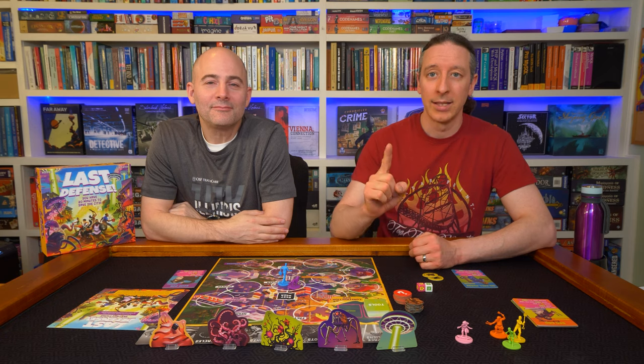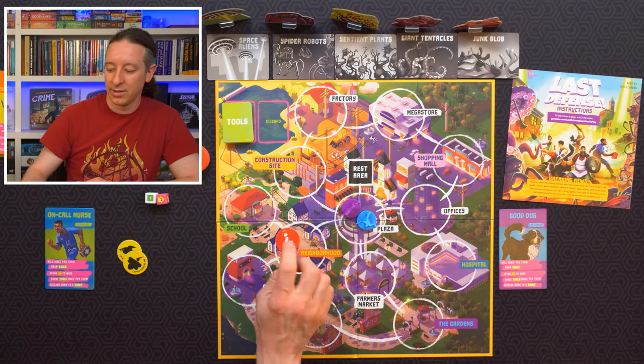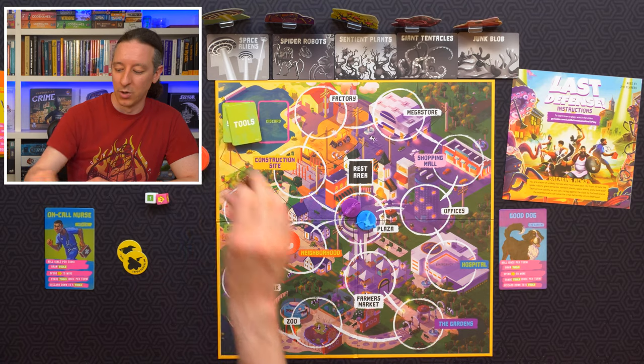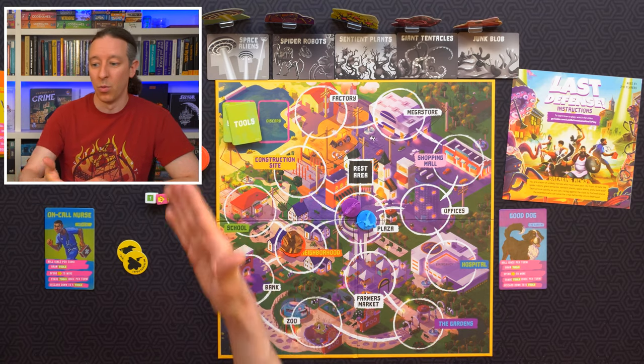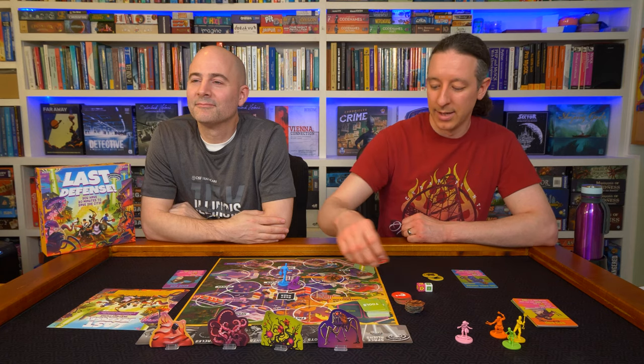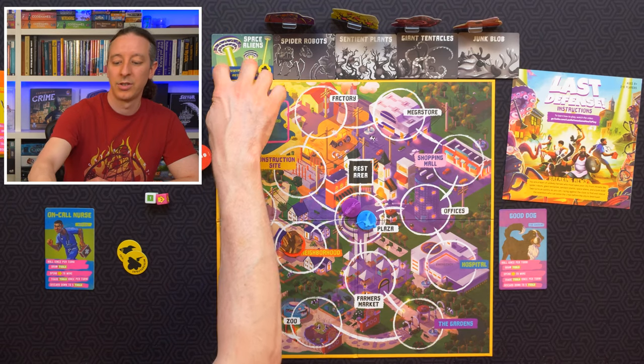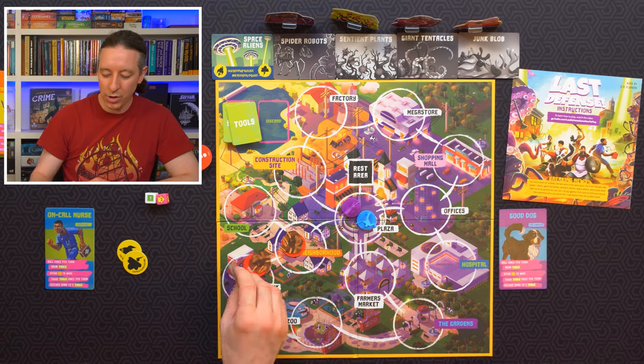In Last Defense, you are trying to save your city from a monster, alien, sentient plant invasion. It's a real-time game. It lasts exactly 20 minutes, and it's app-driven. Over the course of the game, the app will instruct you to put out scientists covered by rubble tokens, and it will tell you where. It will also bring out various threats. Depending on your difficulty level, you can be facing three or four of these monsters. You'll put out a scientist and a rubble token, then flip this up to show its colored side and show that it's active.